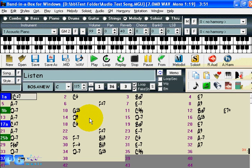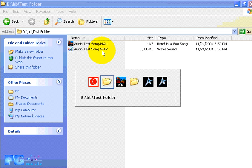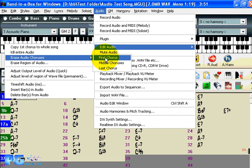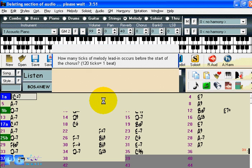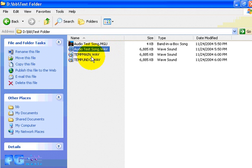With Band in a Box 2005, audio is now non-destructive. That means if you have a WAV file associated with your song and do edits to it, none of the edits will be permanently applied until you actually save the file. When you do an edit — for example, erasing the first chorus — the original WAV file is preserved and a temp main file is created as the edited version. Any further edits are applied to this temp main file.